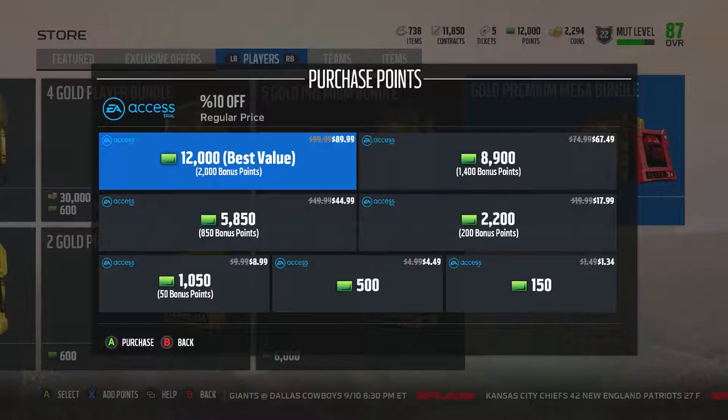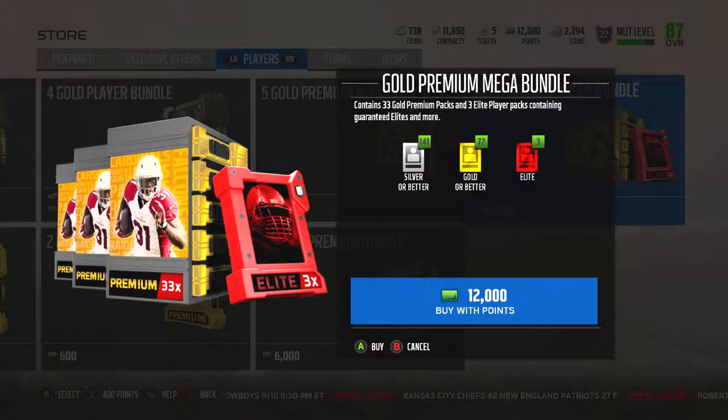The pack I'm going to be opening today is the 12,000 point Gold Premium Mega Bundle. At a minimum, it comes with 3 Elite cards, 72 Gold cards, and 141 Silver cards. The key here is 3 Elite and 72 Gold cards, because that is the minimum that you're going to get. Generally speaking, Silver cards go for around 500 coins, and Golds go from anywhere between 1,000 and 5,000 coins, depending on the stats and the team they play for. For example, the Dallas Cowboys are a very popular team, so their cards sell for much more aggressively in the auction house than less popular teams.